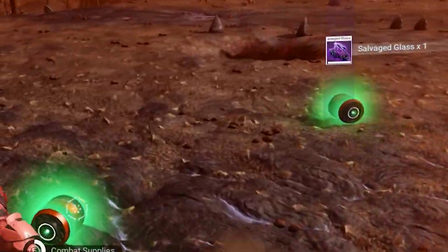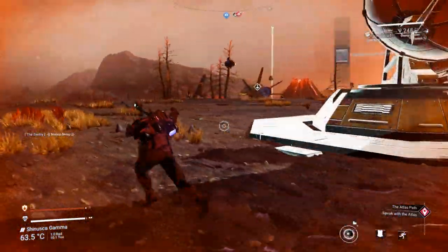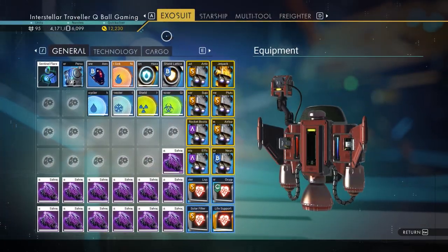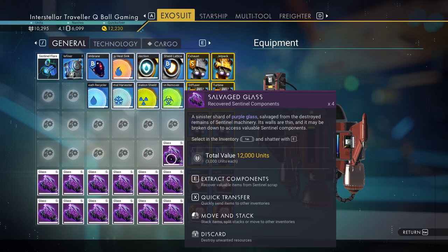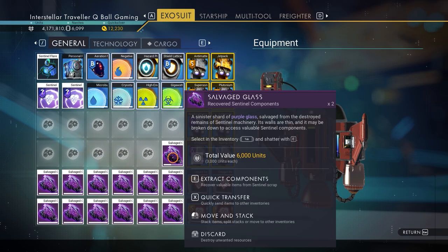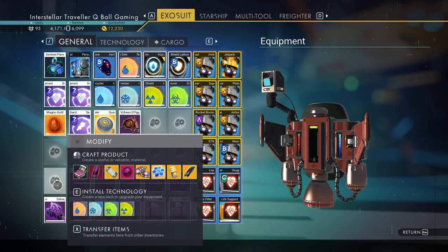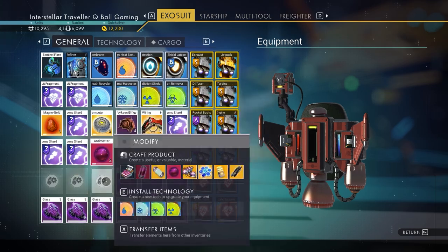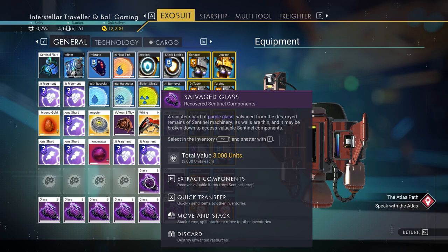Now collect all the barrels — you will get some nanites out of them, and salvaged glass as well, and that's what we are after. After you've collected all the barrels, head to the space station. Go to your exosuit and hover over the salvaged glass to extract the component by pressing E, and you will get some materials that you can use for upgrading tech or sell them for money at the terminal.